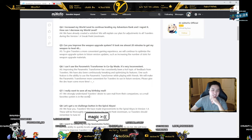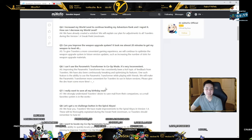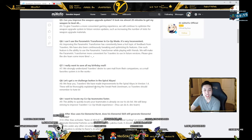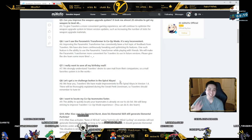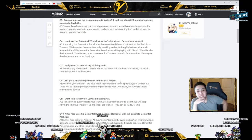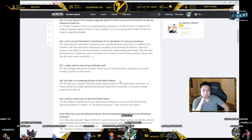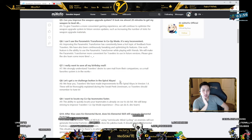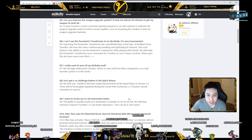I want to save all my birthday mail — a mail favorites system is in the works. There's also a re-challenge button, and yes, this is what I was complaining about the most. They hear you travelers — improvements have been made to Spiral Abyss in 1.4 and will be thoroughly explained. Also, wanting to locate co-op teammates faster is on their to-do list.